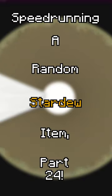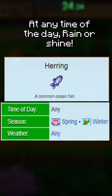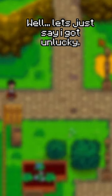Speed running a random Stardew item, part 24. This wheel has every Stardew Valley item on it, and it landed on herring. Herring is a fish commonly caught in the ocean in the spring and fall at any time of the day, rain or shine. So you would expect this run to be easy, right?